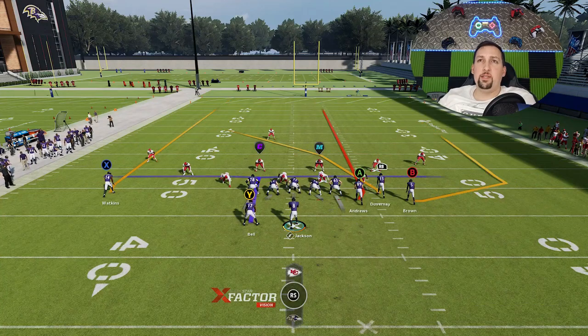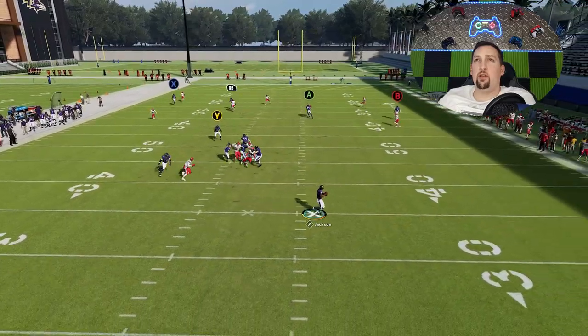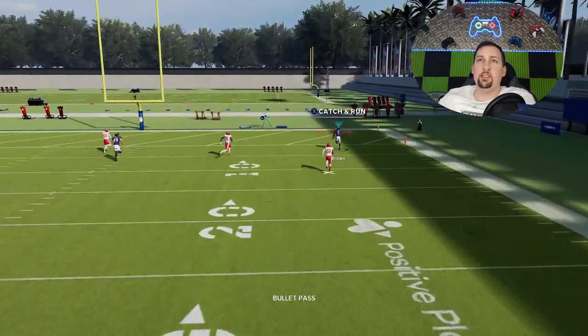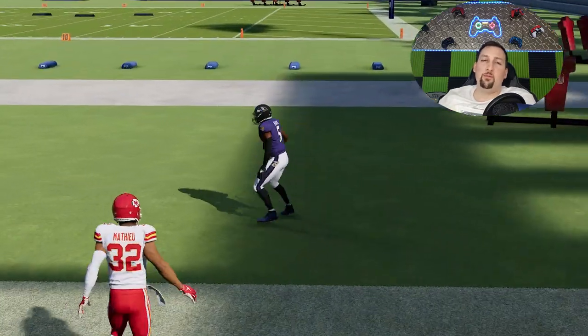Put the A-route on delay fade and slide your protection to the right to account for it — if you don't, you will get sacked instantly. The delay fade still acts like a blocker in responsibility, even though he just runs up the field and lets the defensive end go right past. But watch what happens: you're going to see how the cornerback completely glitches out over the top and lets Hollywood Brown run right past him for an easy touchdown.